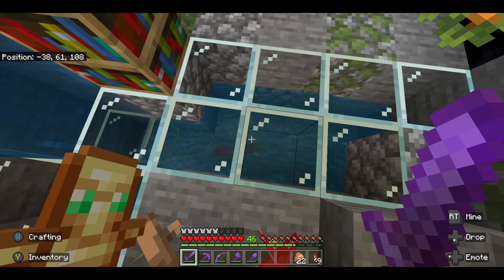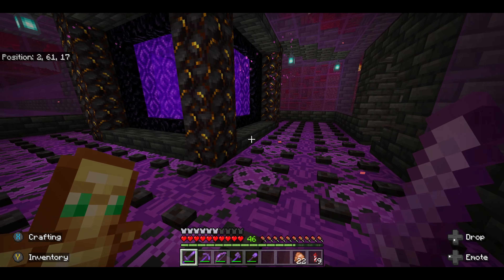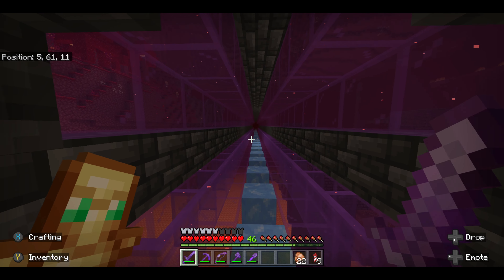From here we're going to jump into the nether and when we get to the other side we're in this nether box. And this is the main part of my nether hub. From here we can transport to any part of the overworld where I've set up a transportation system using the ice roads.